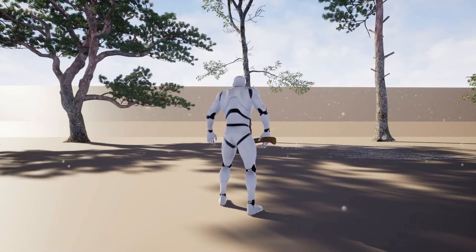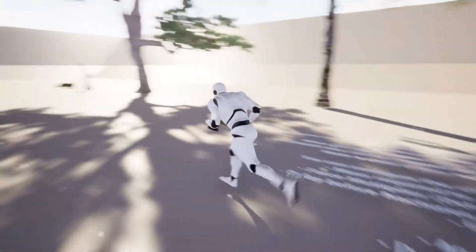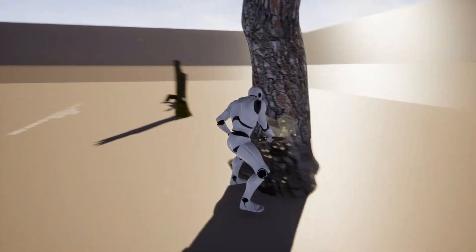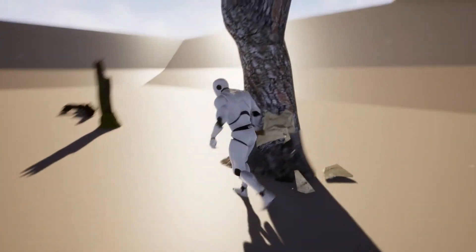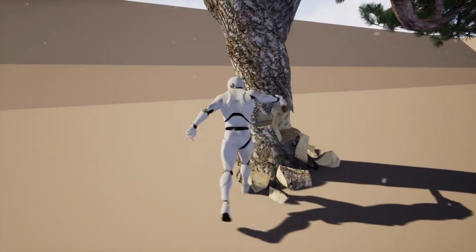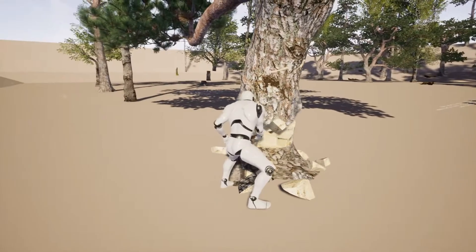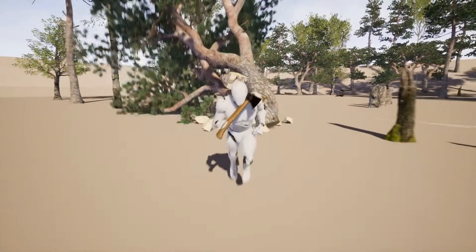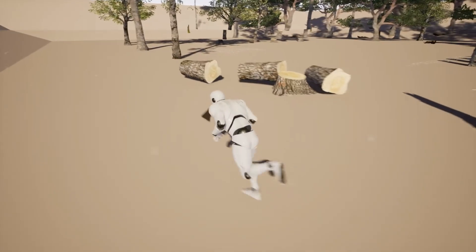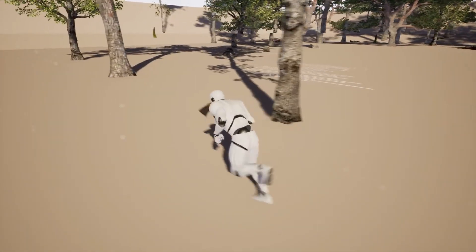Next up we've got the Chaos-based Choppable and Interactive Trees. If you need some trees to be chopped down, you can use this easy to use and customisable system based on destructible meshes. It looks pretty similar to the way The Forest does it, just with more detail on the physics. It doesn't look amazing, however there is a very solid foundation for you to build upon — you can improve the physics, the animations and the way it all works.